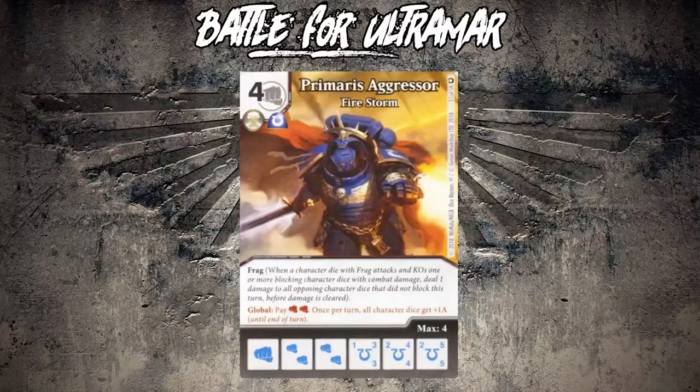Next up is Primaris Aggressor Firestorm, which straight up has Frag. It's got the same global as the other one did, but we both talked about Frag already - Frag is not very good in general, it's just kind of bad. Same global which is good, crappier ability. I gave this a D. Yeah, I gave this a D as well. Good for the global only.